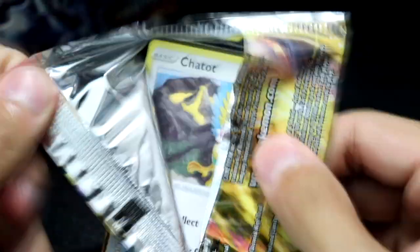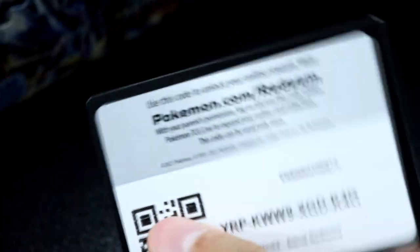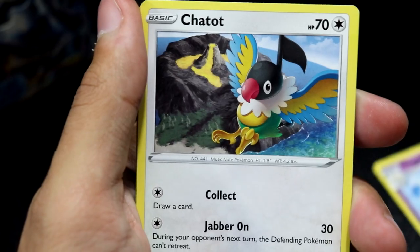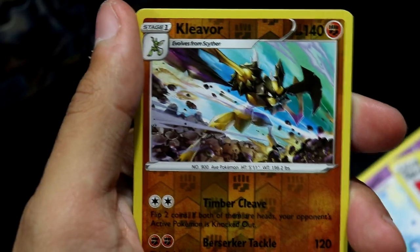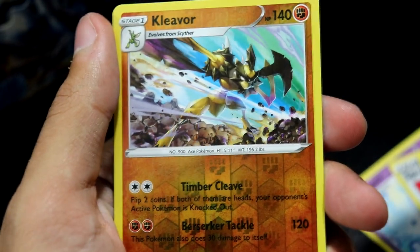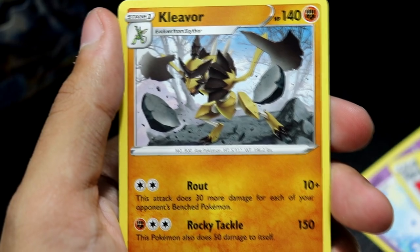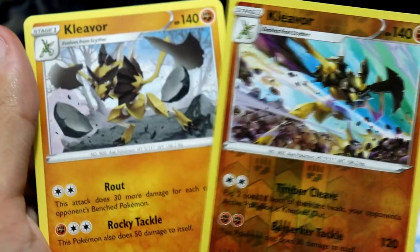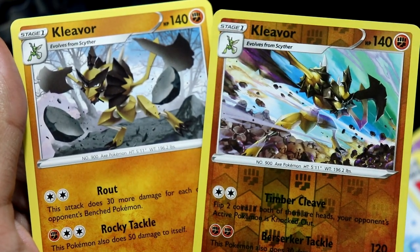We did pretty well with the pre-releases — we got like three or four. Togetic, Spicy Seasoned Curry, Curlia, Chadzot, Bonita, Bronzor, Raulen, Oshawott, Cleavor Reverse — cool. Turns out there's actually two artworks of Cleavor in the set, which is nice. And behind it — hey! Immediately verified. I'll be darned, got him.